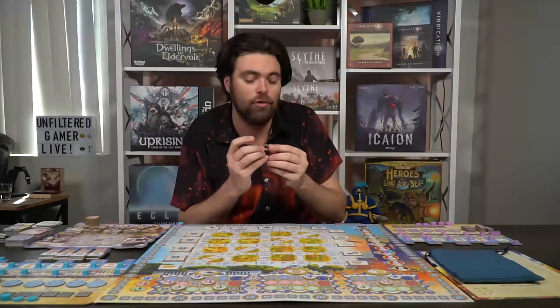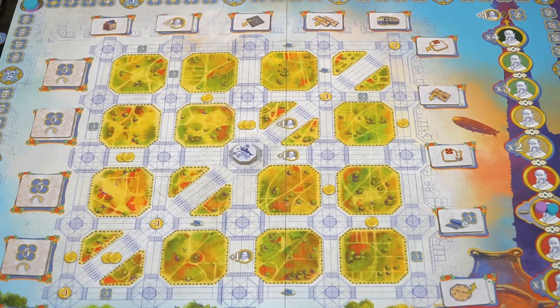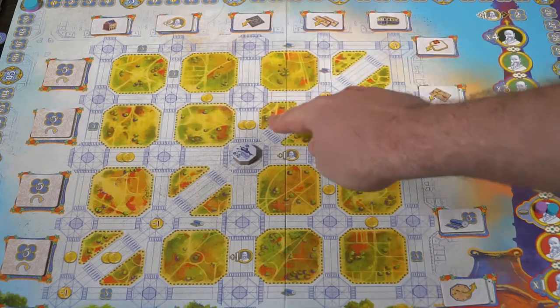On your turn, you start with two of your civilians and place them somewhere on the main game board. You can select any of the intersection areas and place them in any combination of top or bottom. When you place a character on a space, you gain the benefits or pay the costs as long as it is revealed. For example, if I place in this middle area intersection, I pay a coin from my supply and then take the actions — vertical, horizontal, or diagonal.